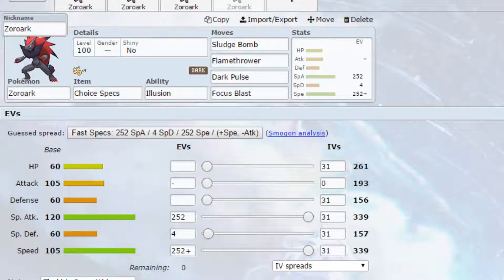The final set is a Dynamax set. Zoroak gets access to Sludge Wave which becomes Max Ooze, raising our special attack by one stage each time we use it. Flamethrower becomes Max Flare which sets up sunny day, helping any Chlorophyll users on your team. Dark Pulse provides STAB damage as Max Darkness. Focus Blast becomes Max Knuckle, and in doubles this raises the attack stat of you and your partner — useful if you have something like Conkeldurr next to you. EVs are max special attack and max speed with a Timid nature, so more speed, less attack, and four EVs in special defence.